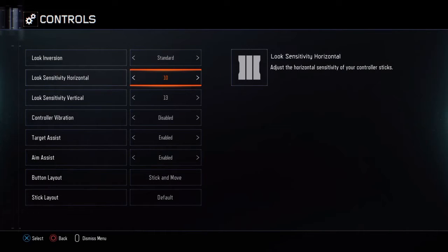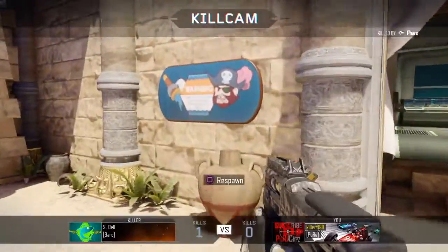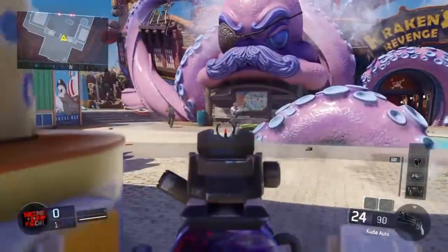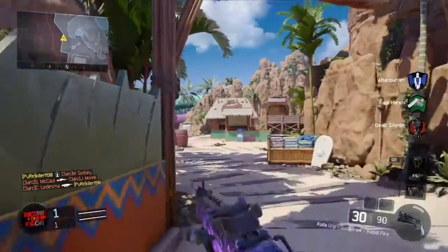Once you spawn in, put your sensitivity on your desired sensitivity. I usually play around 11 with regular guns and 14 with snipers. Then you're going to want to turn your target assist and your aim assist off. What that's going to do is it's not going to help you aim anymore, so your aim is going to be all over the place — insanely messy.